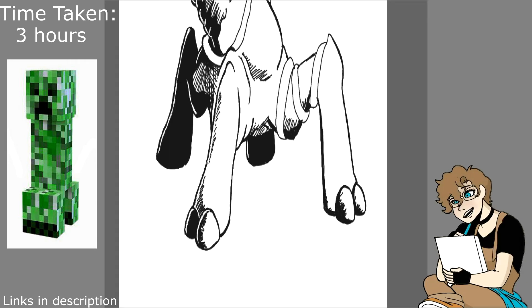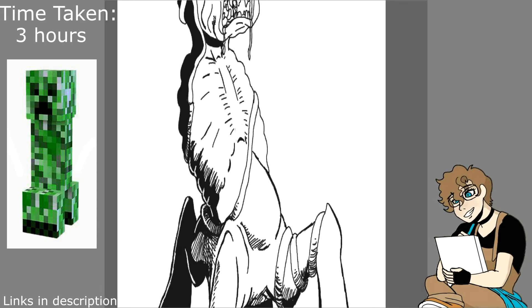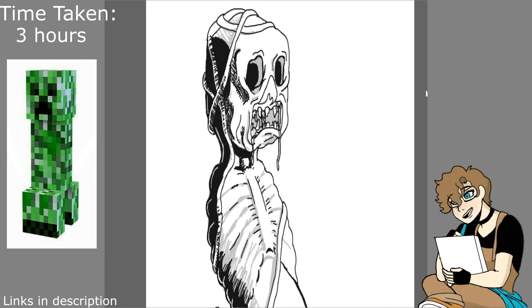The pot belly, because whenever we think pigs — and finally the ribs, because how else are creepers supposed to breathe and do their notorious thing before they blow you on up. So that was kind of like the little design features.